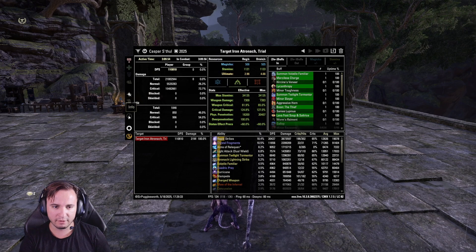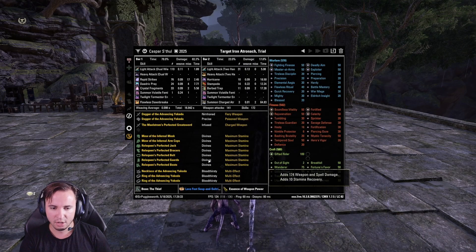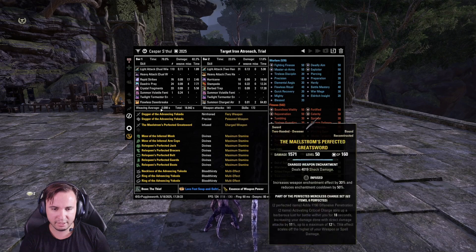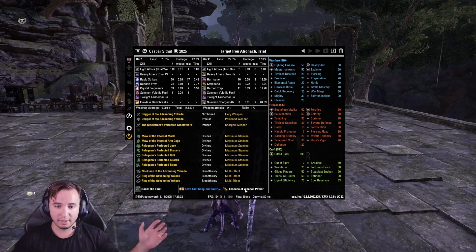The other screen we really want to focus on is the Info screen. You can see your CP, your gear with the trait and enchantment, your abilities, your boon, food, and potions — which is essentially everything about your build.